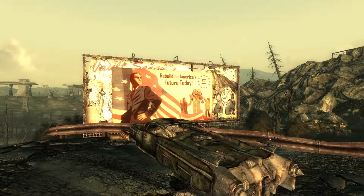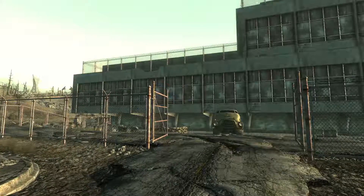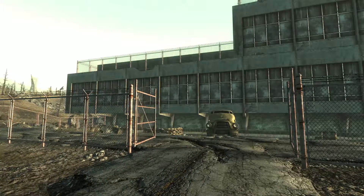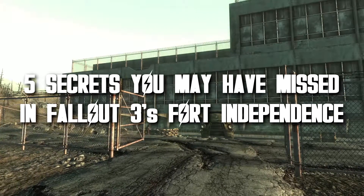Hello, and welcome to the Capital Wasteland. More specifically, to Fort Independence. Throughout this outcast stronghold are a number of small details that we can discover, and now that I have, I present to you 5 secrets you may have missed in Fallout 3's Fort Independence.